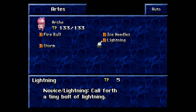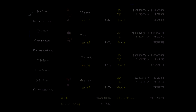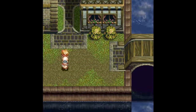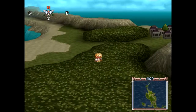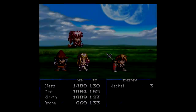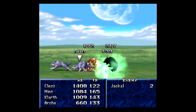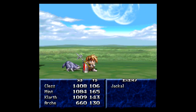Archie has now learned Storm. We have Lightning — a 5 TP novice lightning spell that calls down a tiny bolt — and Storm, a novice wind spell at 8 TP that unleashes a sudden squall at the enemy. We actually have to backtrack — I should have gotten them on the way back but I forgot. We need to head all the way back to Euclid. We're still using Lightning; as long as it counts towards me learning it, it doesn't have to do all that much damage.